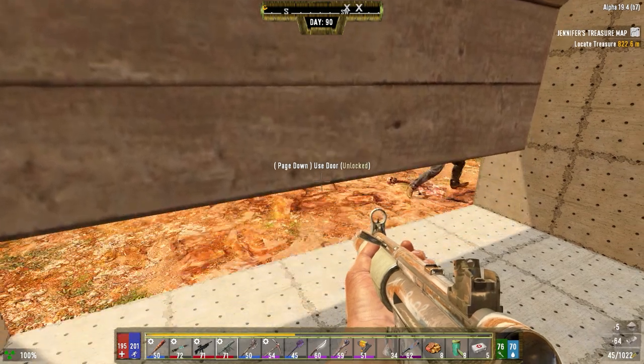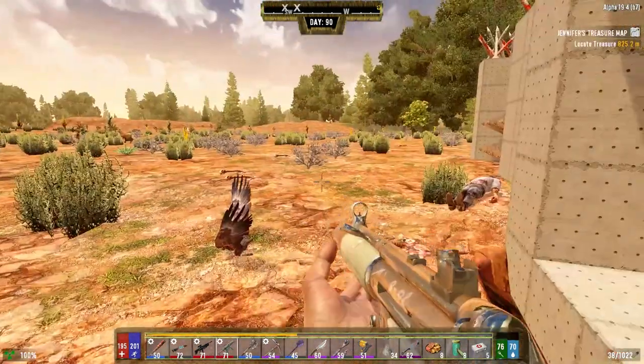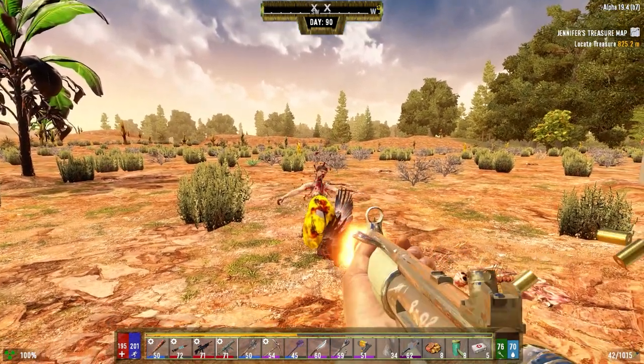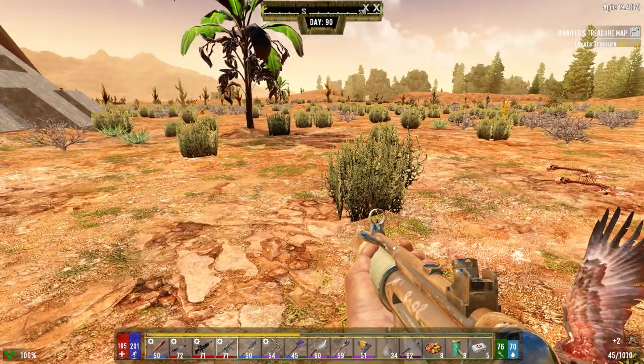Hey, guess what I have buddy? See what I made? It's an SMG. She wants to come and find out what it is too — it's an SMG. God, I love this thing. Two nails? Whatever.